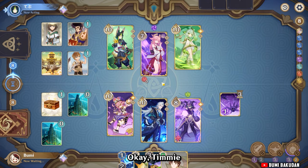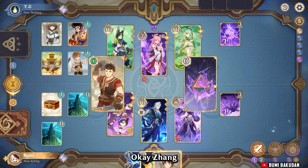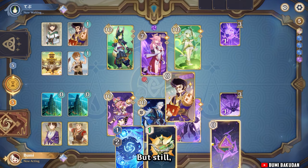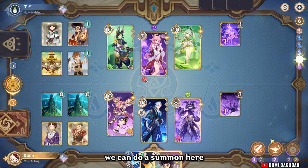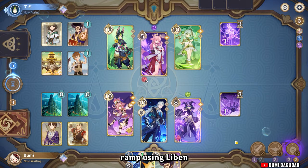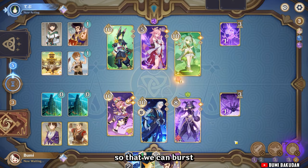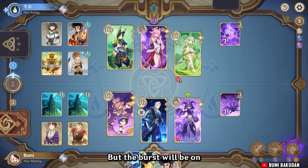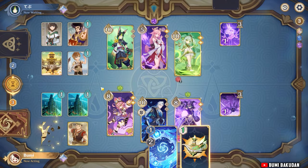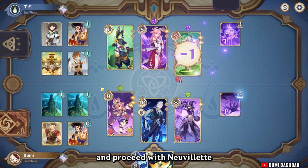Timmy and Knight can draw two cards hoping to get something good. No Wagner, but still we can do a summon here. If we do the summon we can't ramp using Levenram, or I can choose a card so that we can burst — but the burst will be on Dory instead. So I'll use Levenram to ramp, and by next round we can burst with Dory and proceed with Nervolet.